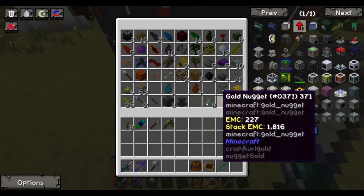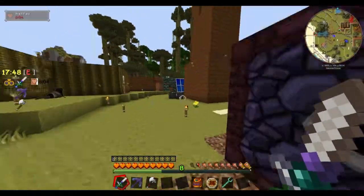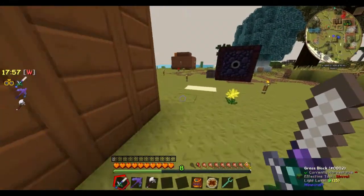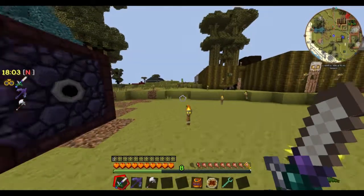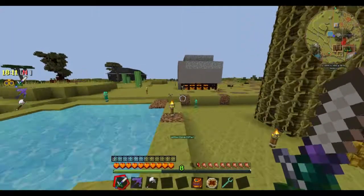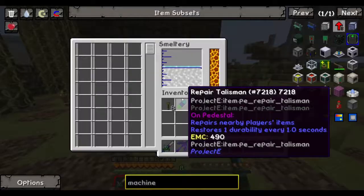What I would do is make the machine with the basic machine frame and then upgrade it. I could just put a resonant machine frame in it — nah, that takes too much time. You don't make a resonant machine frame in it; you just put a resonant gear in it with some silver or tin. You literally craft using the pulverizer block in a crafting table.